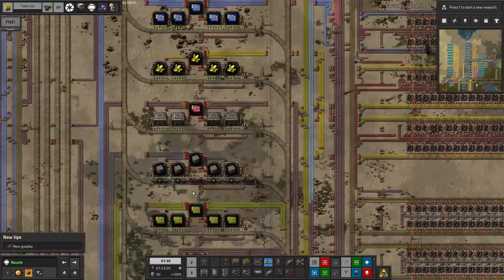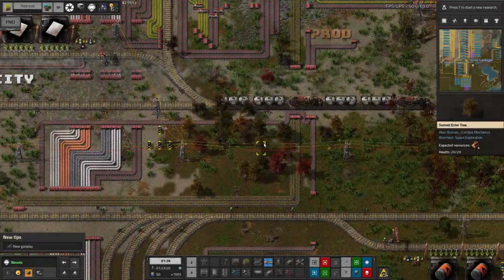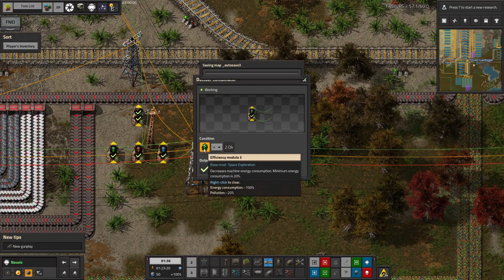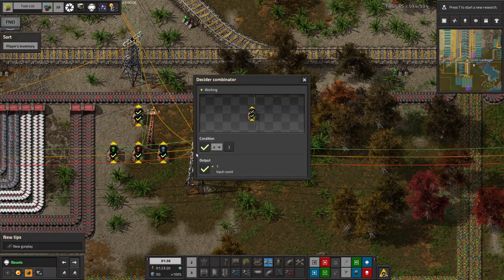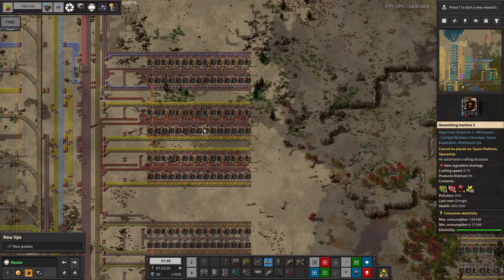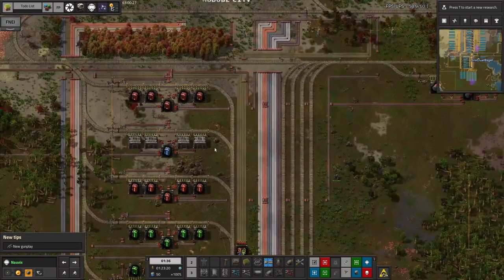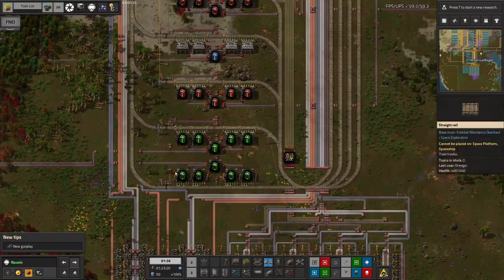Mike has put in some circuitry to stop red and green circuits flowing excessively. These green cables are watching for how many tier 3 modules — specifically efficiency module 3s — are on the train system, and if there's enough, it passes a signal through here. If there's enough of all of them it passes a tick up here, which will turn off the tier 3 module factories when we've got lots of modules available. I'm just not quite sure why he's tapped into this cable rather than linked to the stations down here — it seems a bit odd and these stations aren't linked up to that system yet, so it's not going to work yet.